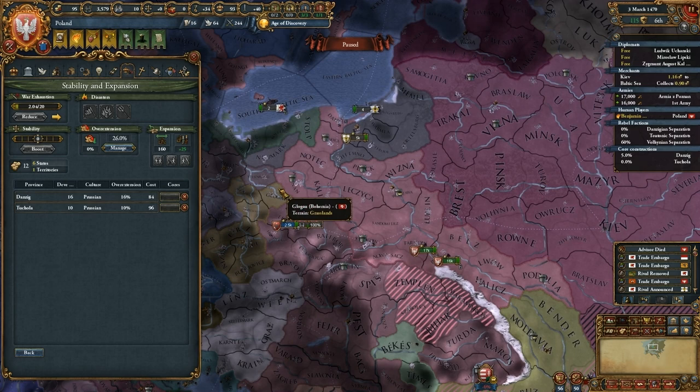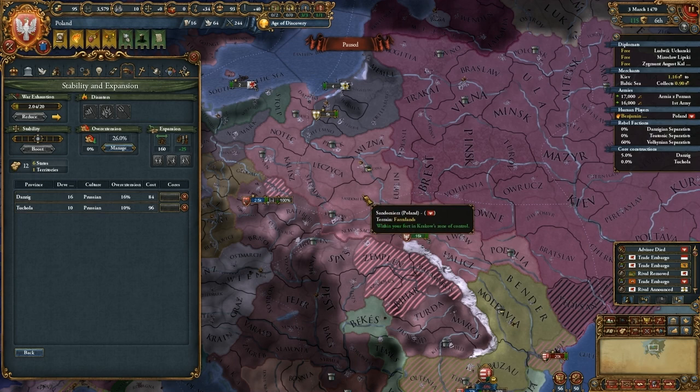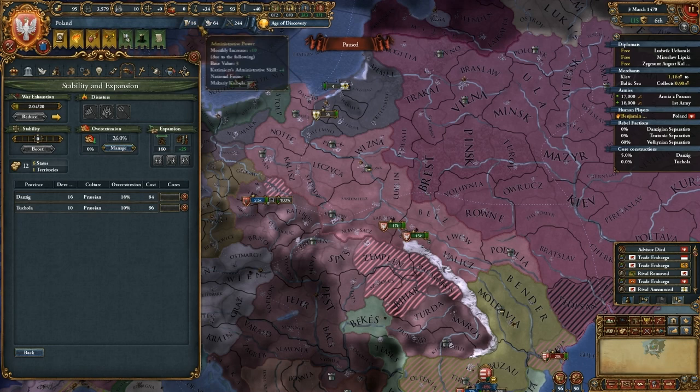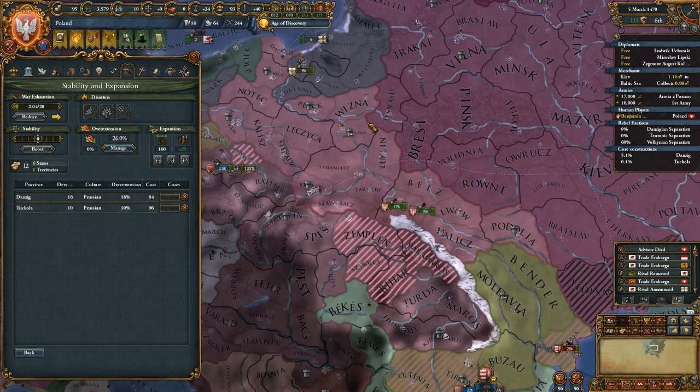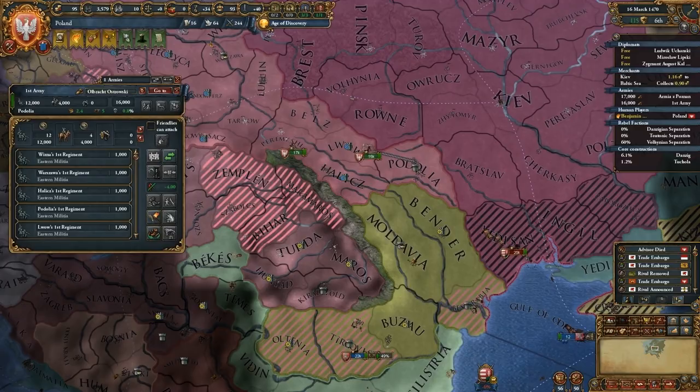If you get this number up really high, it can cause catastrophic issues in your country — civil wars, separatist movements, things like that. So generally, you don't want to take too much overextension. Stockpiling administration power before or during a war is a good way to make sure that's not going to cause too much of an issue. I only had to wait one month before I could get a core going, but if I had to wait longer it could be an issue.